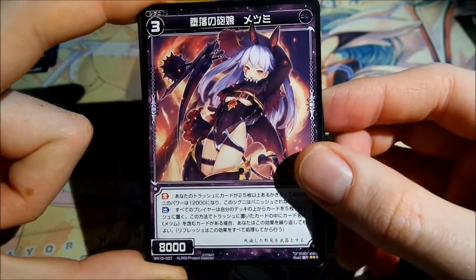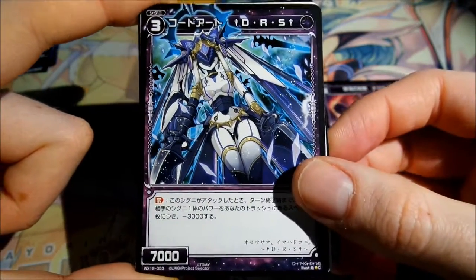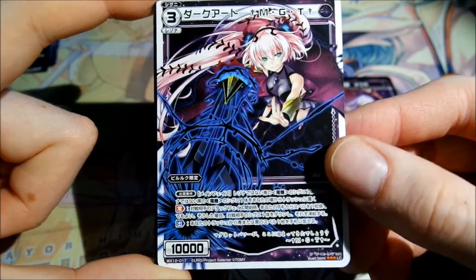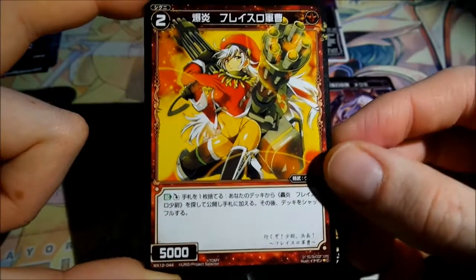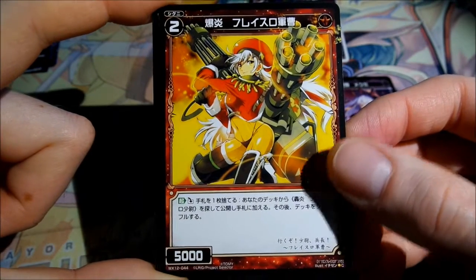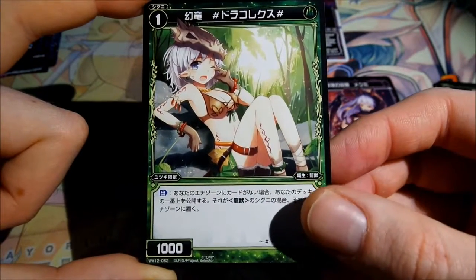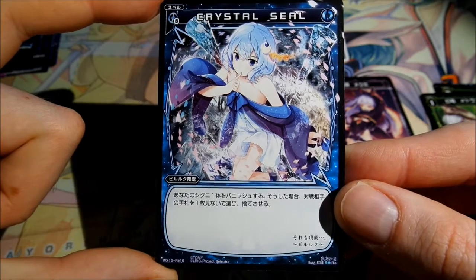Already the first rare card — some kind of Neko girl. Then already the first Elric common card, and it's Arizona on it. Looks pretty cool, has some similarity with Tawil. This card looks also cool, she has some big guns. A little magician. And the first reprint card — Crystal Seal.